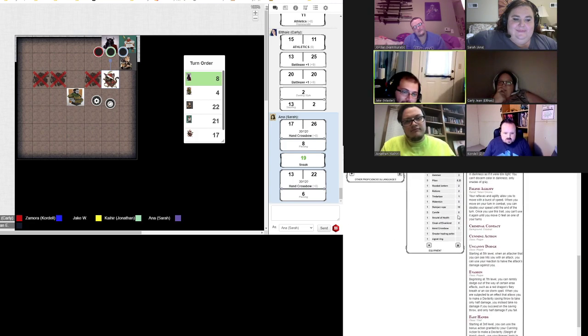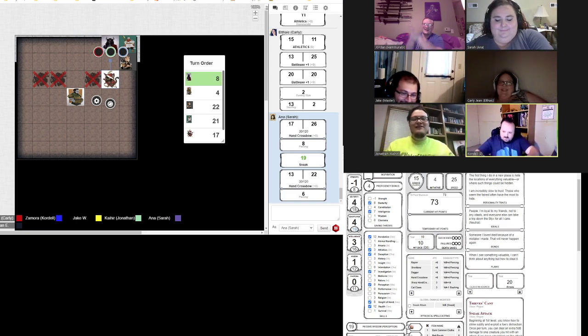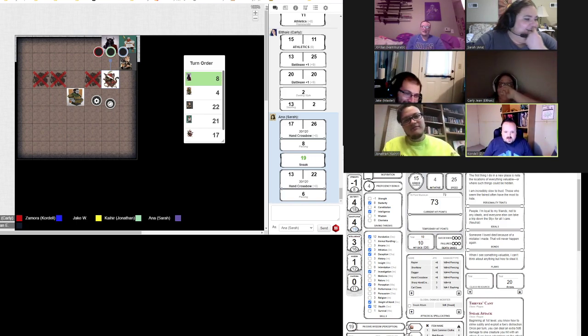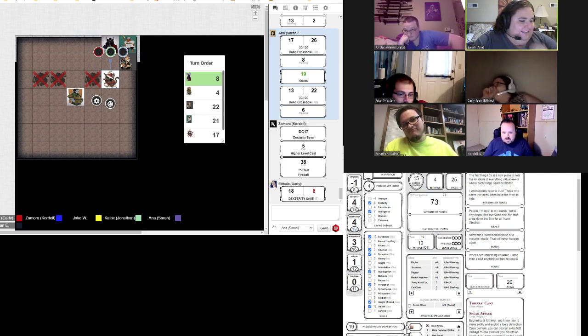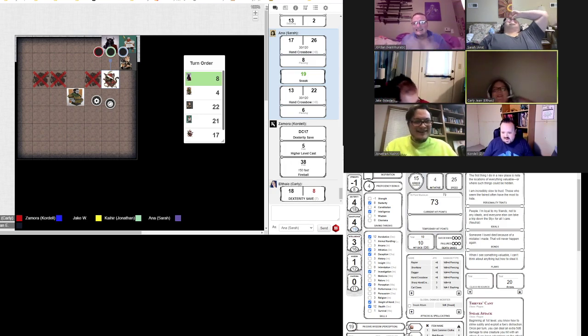It's Z's turn. I do not appreciate you hitting me — as I pull out a little bit of bat guano out of my pockets, start rubbing it together, and fireball right into her face. I will avoid everybody else including myself because I'm going to do it at fourth level. Which will probably drop me. 38 — 38 plus 5.